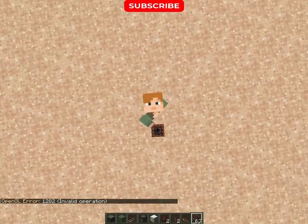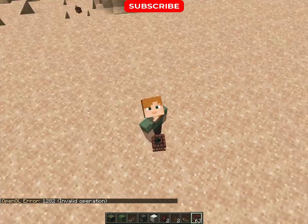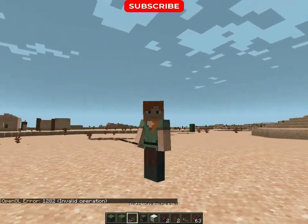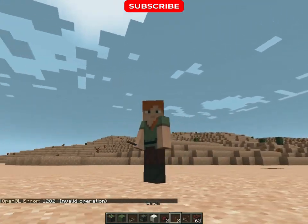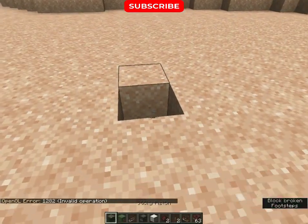We are going to build an auto TNT cannon and a rapid fire turret in Minecraft. The items needed for the auto TNT cannon are: sticky piston, slime block, redstone repeater, observer, wool, redstone, lever, and TNT. Don't forget to give a like to this video.